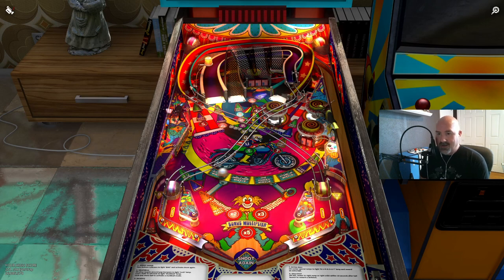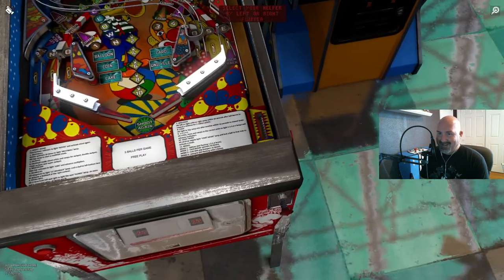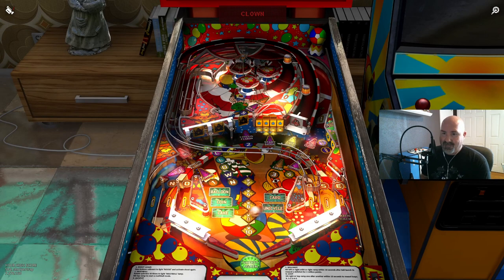30 seconds on these tables is not a lot of time. Moving to the next one — if you thought the clowns were bad on that one, wait until you get to the clowns on this one. This is like a half table, meaning so much of the upper playfield is inaccessible and you're literally just playing the lower half. And just like that, 30 seconds are up, sparing us from any more of this clown.